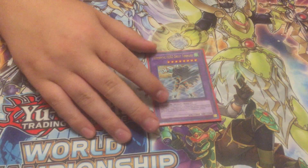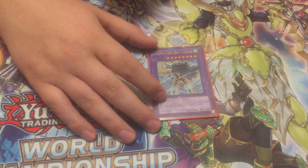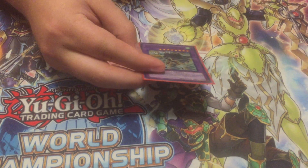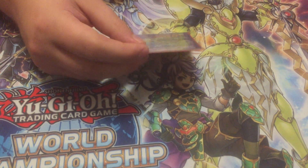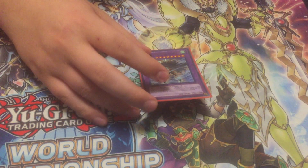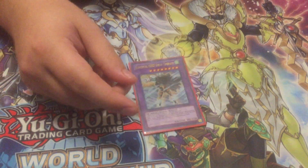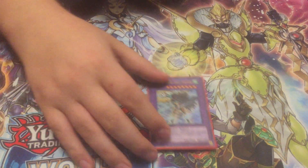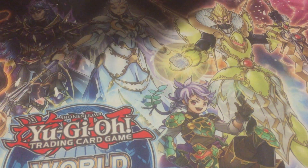Elemental Hero Great Tornado. The only Wind you're playing is basically Air Hummingbird, and all the Neospatians are really easy to put in the graveyard so it's not too hard to summon him. He can halve the attack of all your opponent's monsters when he comes out. He's my favorite Elemental Hero fusion — he's a cool looking card and he's really good.